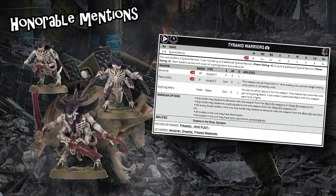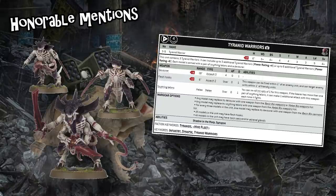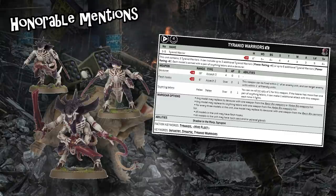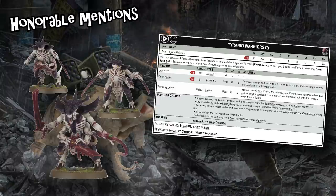Tyranid Warriors are also worth mentioning. Post-January FAQ, they're decent: 17 points a model, four attacks with Scything Talons, and three wounds. 4+ save isn't great, but you can buff it — Unyielding Chitin for minus-one damage against ranged attacks is solid since many armies pack two-damage weapons. You can also throw Enhanced Resistance for ignoring AP 1 and 2, and add damage-ignore rolls with Hive Fleet Leviathan or Catalyst to make them super tanky. Downside: anti-tank weapons wreck them, and it's hard to play a Space Marine list without multiple melta weapons that will one-shot them.